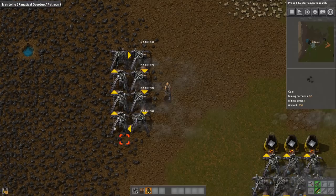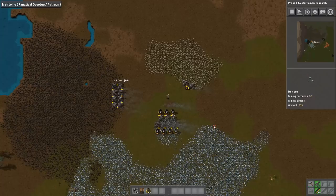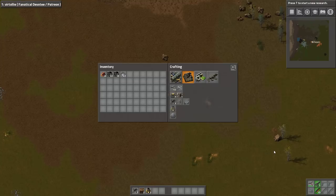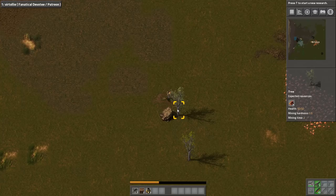Now we need to head over to our copper facility. By the time we get over there, I want to make sure I can actually put enough fuel in so it doesn't run out immediately, because it's quite a long trek over there.